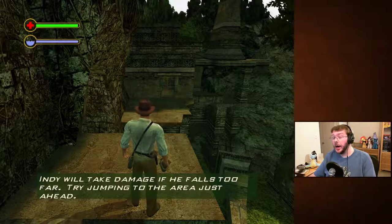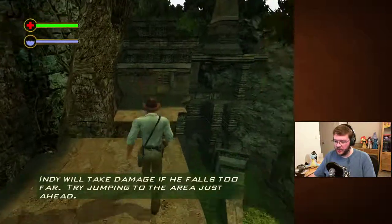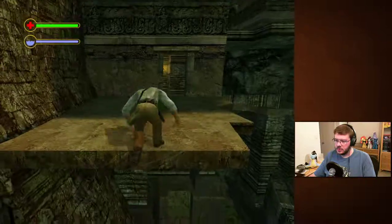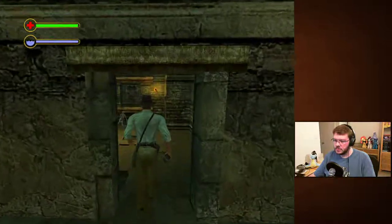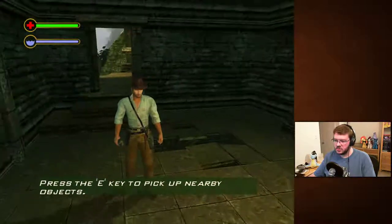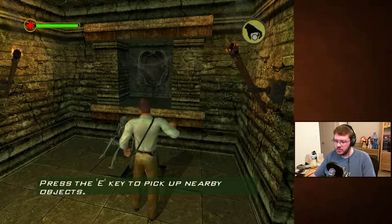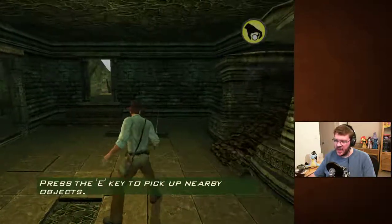Indy will take damage if he falls too far. Press E to pick up nearby objects — you've already told me that. Oh! It's the fabled machete. YAH! Stab and swing.